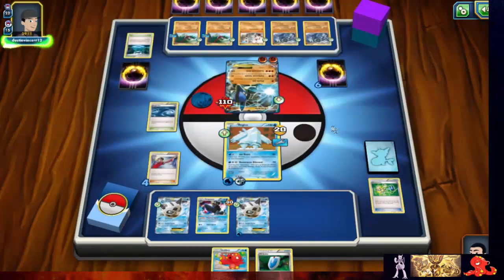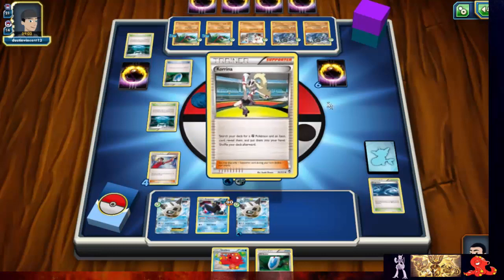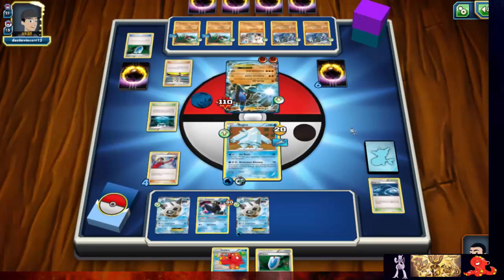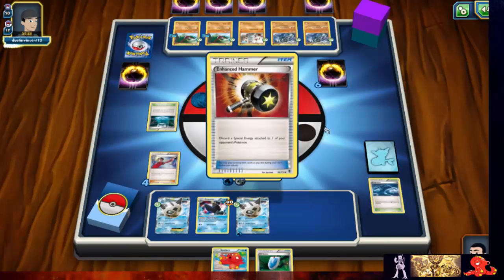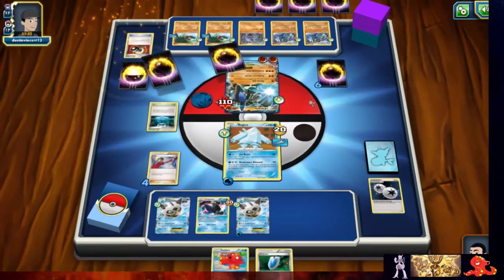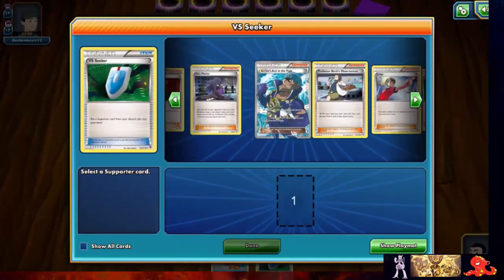Reg Ice is just so much of a threat — you need to have something for it. The promo Jirachi, the newest one, is very powerful and completely shuts down Reg Ice. He played Korrina and got the enhanced hammer — definitely what he was hoping for. He evolved to Machoke, going the slow route. Another VS Seeker — let's go ahead and play that. We're gonna have to Judge again. We pulled another double colorless.